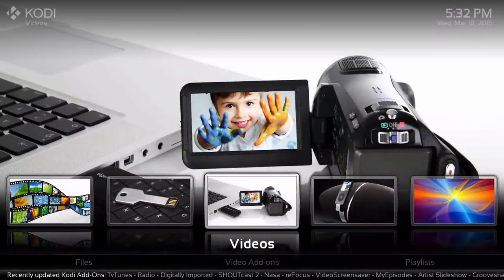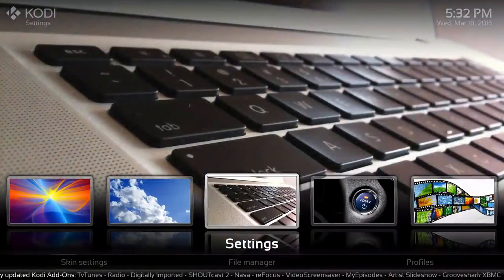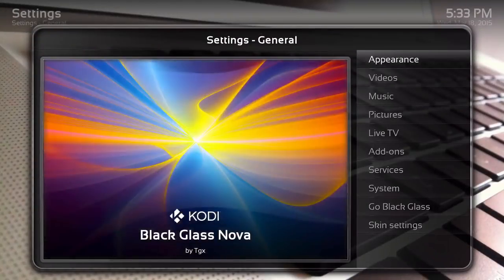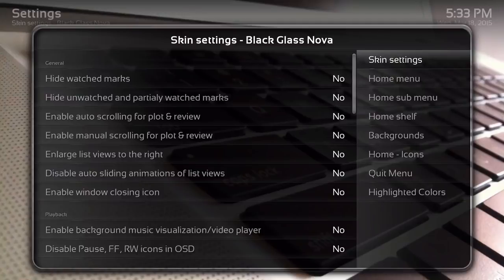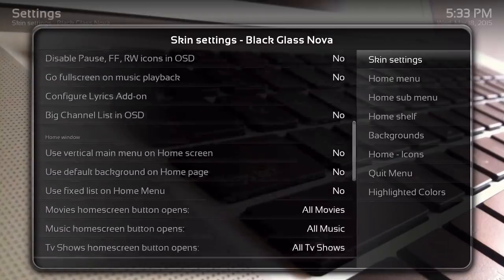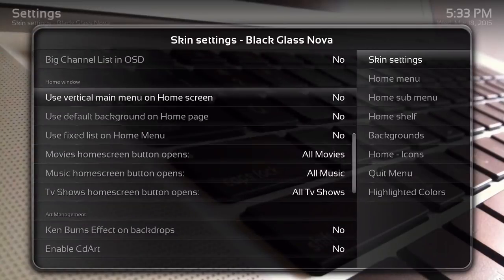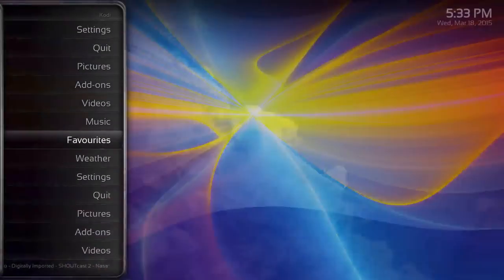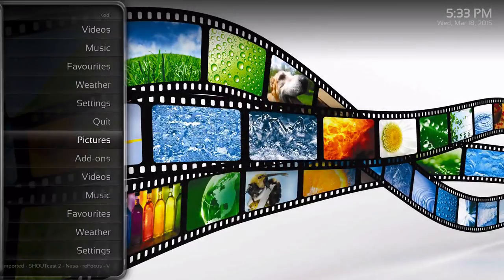Let's go ahead and check out the settings on this, what you can customize. Let's go to settings — this is the way it looks. They actually have a skin settings addition to it, so you have all these options where you could enable and disable things. You can also change it to vertical — let's check that out, so it looks like this.